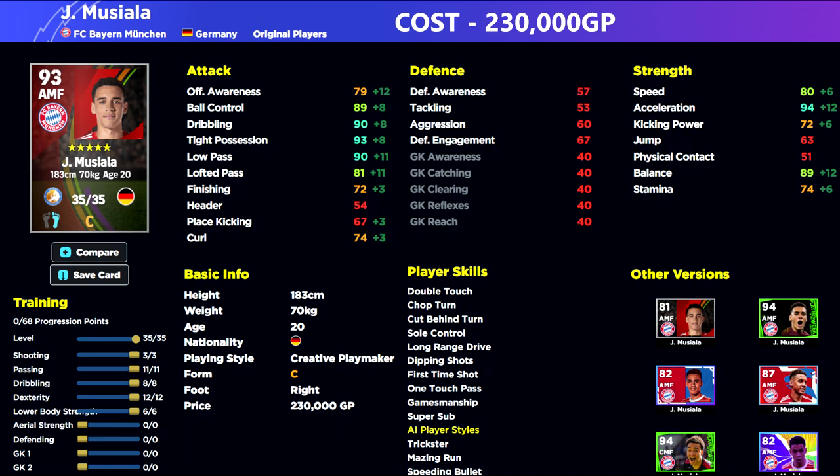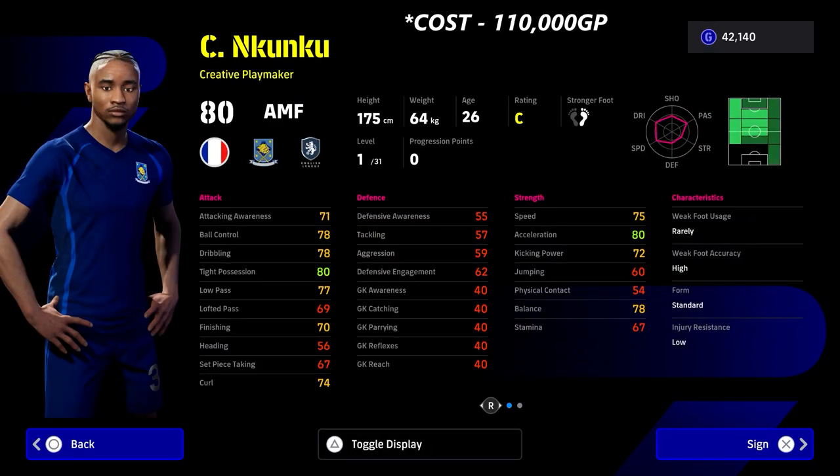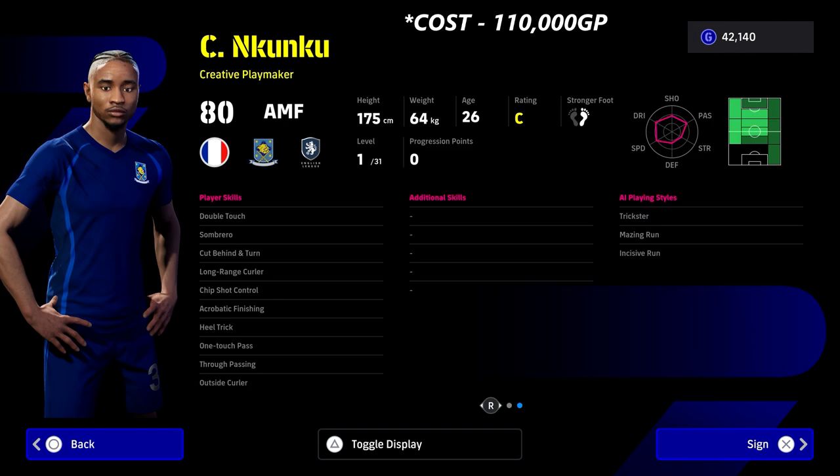Number one is my main man Nkunku. He costs less than half the price of Musiala and is one of the cheaper options here. He's not listed as a whole player — he is a creative playmaker. He does have standard form, but I still think he is probably the best pound-for-pound attacking midfielder in the game. Yes, players that can play in the attacking midfielder position such as Messi, Neymar, Pedri, and Barella are brilliant options, but as a registered attacking midfielder card, Nkunku is a joy to play with.